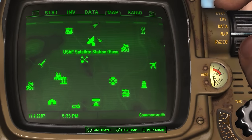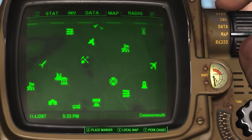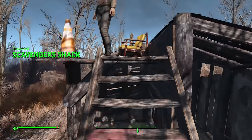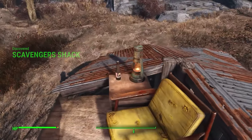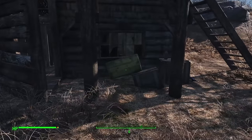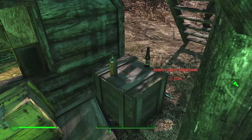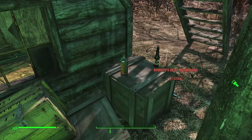North of Satellite Station Olivia you can find another hermit — this time a scavenger who has made a living by simply having a good view and some booze. You just can't really fault them, especially in the nuclear wasteland. There's a wooden crate with some items as well as some of the best moonshine around.